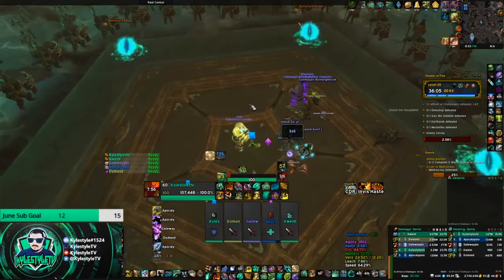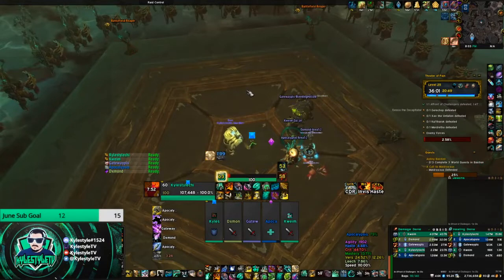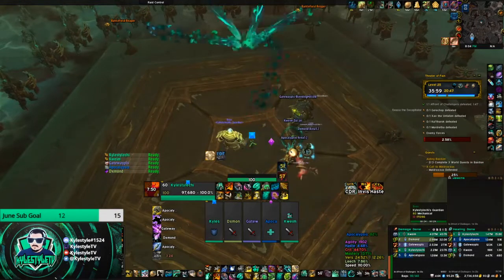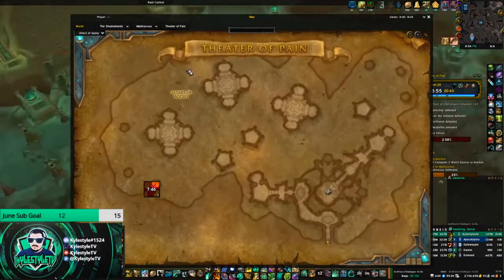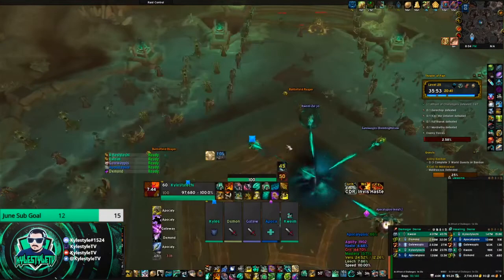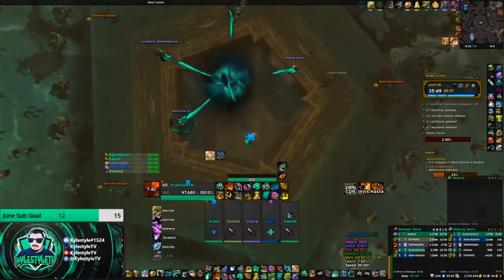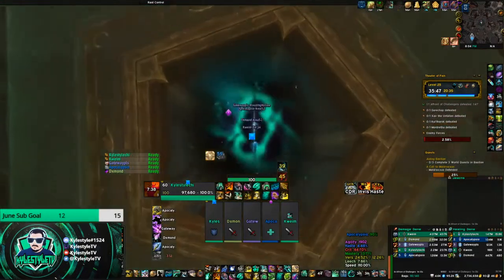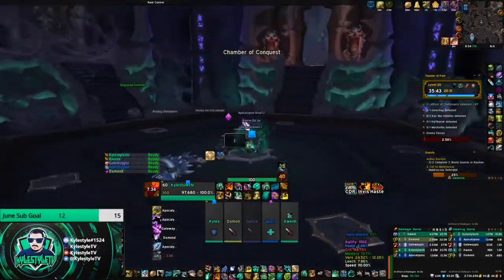Generally I'm going to go towards the Dueling Wing - that's the wing that has the boss that sends two people out to duel. In here I'm going to pull the first three packs and then one of the champions that's in there and start off that way. Then I like to go towards the Portal Wing.